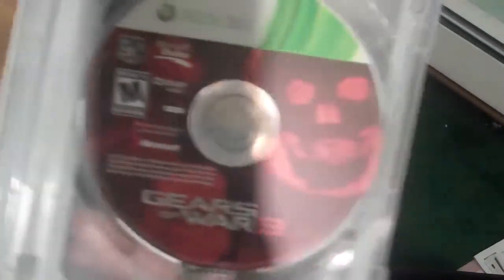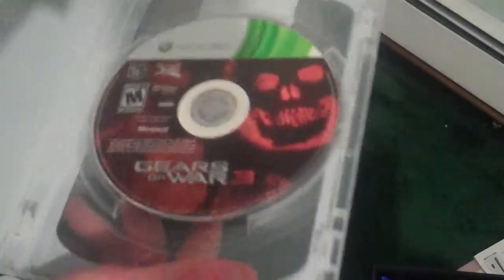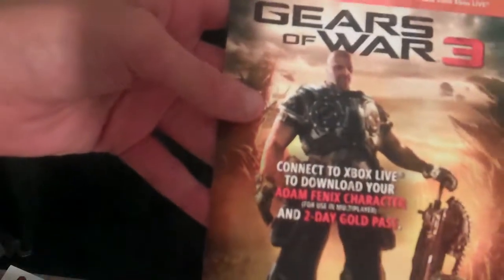The game is probably in here in this little casing right here. Yep, here's the Gears of War 3 game, got my instruction manual and stuff — controls and stuff. What's this? Oh, stickers! I'll probably put that on my Xbox later. And then the Adam Phoenix multiplayer character card. Gears of War 3. Alright, so that's everything for that.